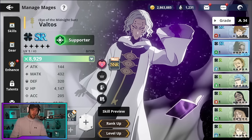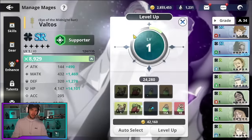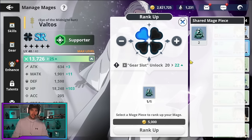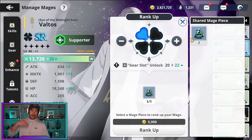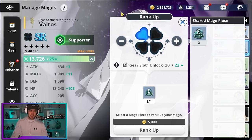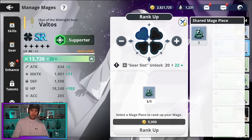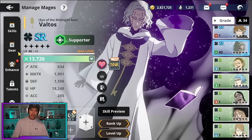Next let's look at character progression. Obviously we have levels — you can farm experience, level characters up, and they will hit their level caps. Once you hit the level cap for their current rank, you're going to have to rank them up. As you can see, you need to use these rank-up pieces. For a rare character you need rare ones, for SR you need SR ones, for SSR you need SSR ones. Early game you'll get a lot given to you through progression.